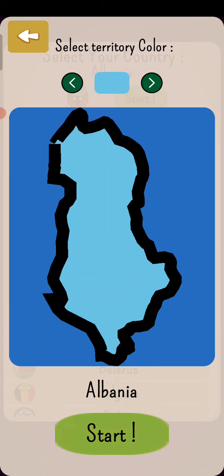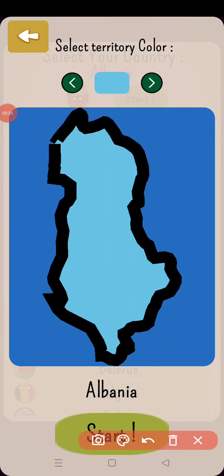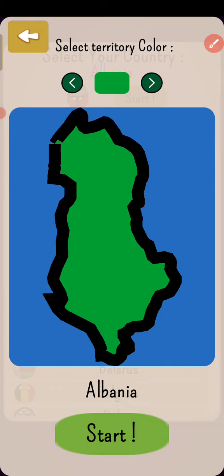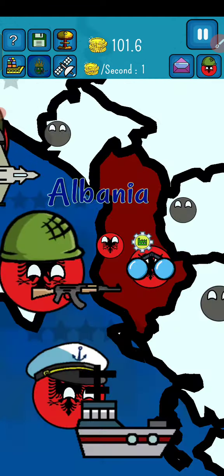Let's go and play as Albania. This is like Albanian troops moving through a waterway - nice. I'm going to put this here. Dark red is the color which suits Albania. Let's go - it's loading and here we go.